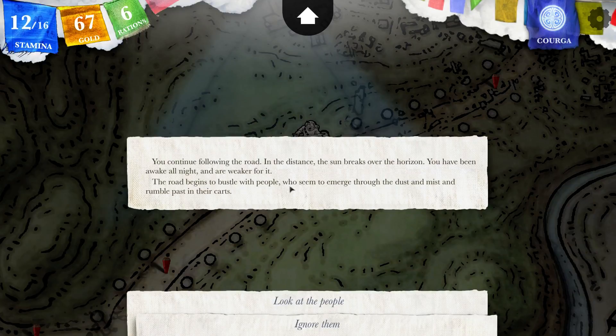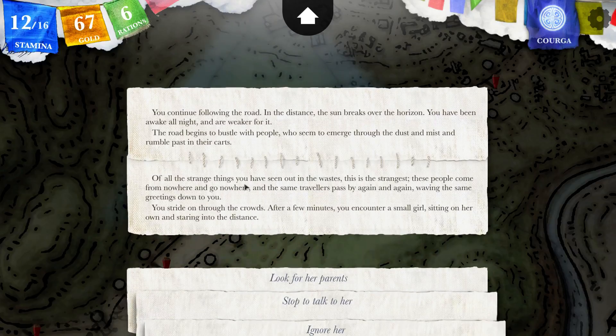You continue following the road. In the distance, the sun breaks over the horizon. The road begins to bustle with people who seem to emerge through the dust and mist and rumble past in their carts. Of all the strange things you have seen out in the waste, this is the strangest. These people come from nowhere and go nowhere, and the same travelers pass by again and again, waving the same greetings down to you. You stride on through the crowds. After a few minutes, you encounter a small girl sitting on her own and staring into the distance.